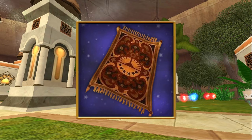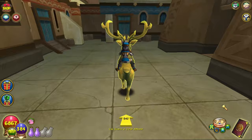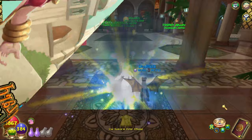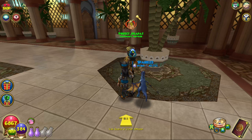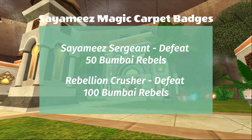Next, we have the Siamese Magic Carpet, sold by Prefect Josipat. To find him, take the teleporter to Yakal Mountain. Make a slight left turn to avoid the rebel warriors, and then keep going straight until you see an elevator on your right. Take it up to the higher level, and then go left. You should see a building with a yellow window and paw print-shaped door. You'll find Prefect Josipat in there on the right as soon as you go inside. Go into the equipment shop, and you'll find the Siamese Magic Carpet available for 75,000 gold as long as you have the Siamese Sergeant and Rebellion Crusher badges. Here is what you need to do to get these badges.